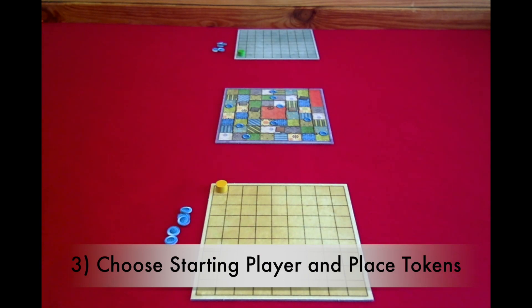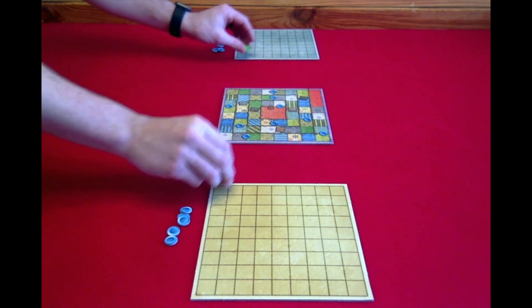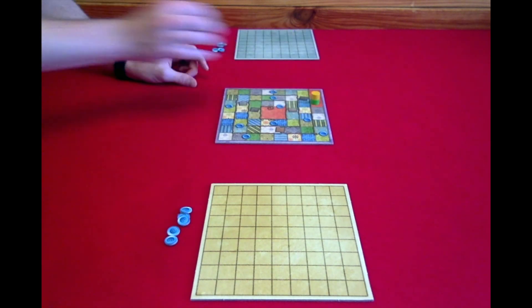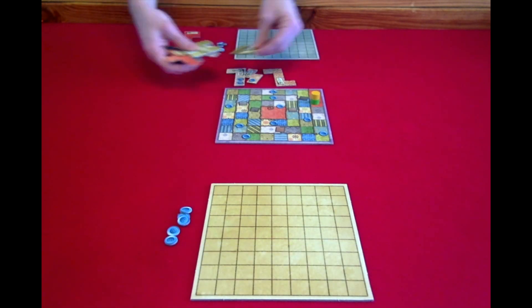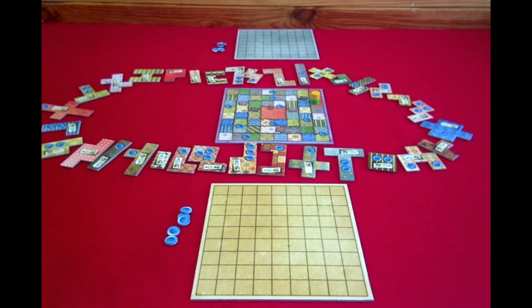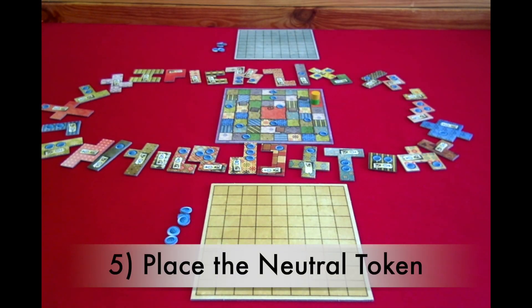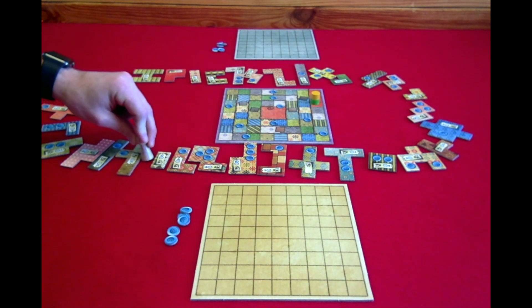Step 3 is to choose a starting player — the last person to touch a needle — and then place the time tokens on the start location on the time board. In this case, let's say yellow is the first player. Step 4 is to place your patch tiles randomly around the time board. Step 5 is to place the neutral token in front of the smallest tile going clockwise.